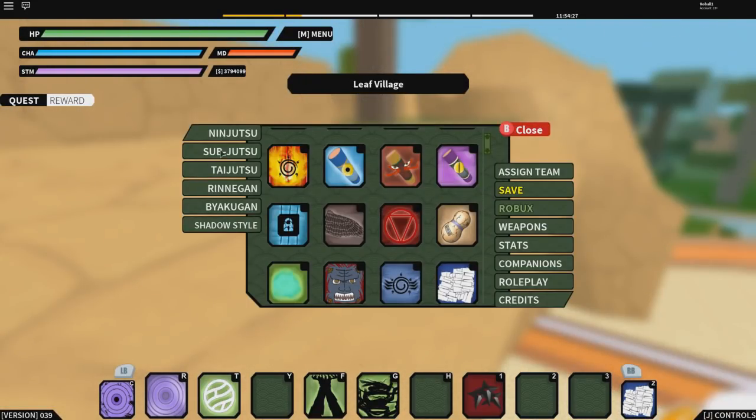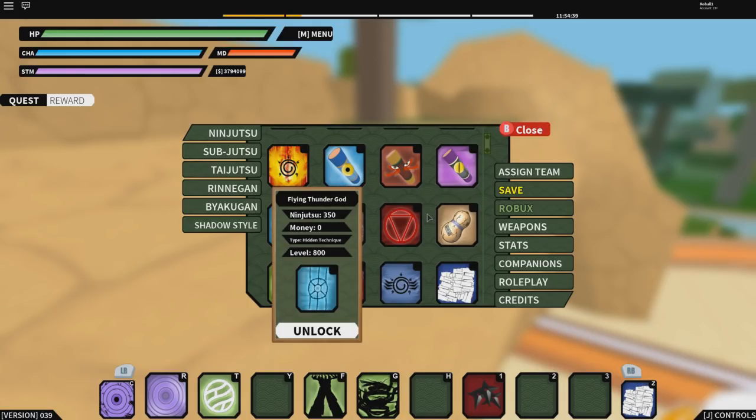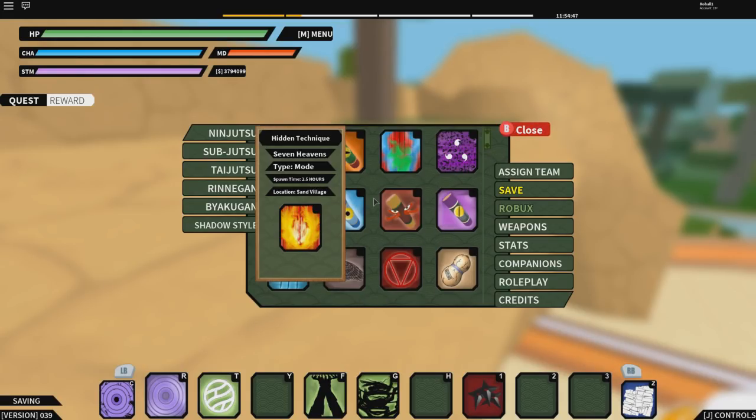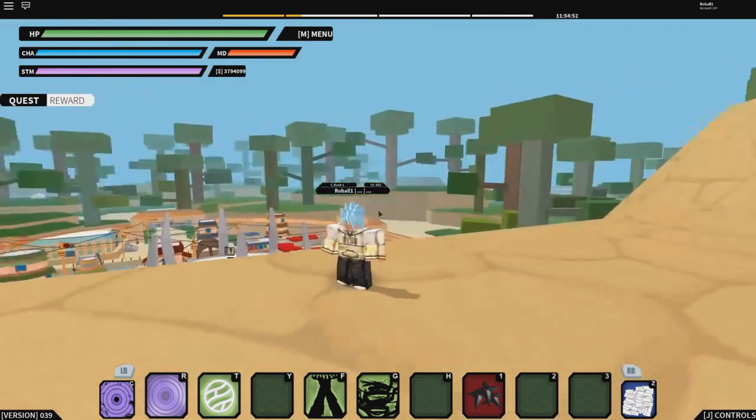It does take about 4 hours and 48 minutes to spawn, so I recommend putting a timer on and watching a movie or something while you wait. Be ready to wait a long time — they fixed it so everything takes a while to spawn now. For example, 7 Heavens takes 2.5 hours. It just takes a lot longer than usual, but it does spawn — trust me, everyone, it does.